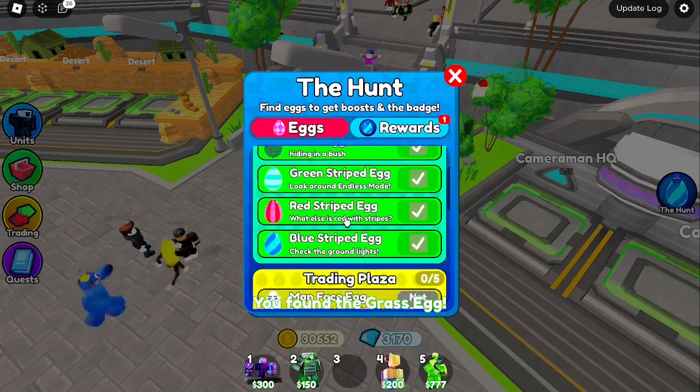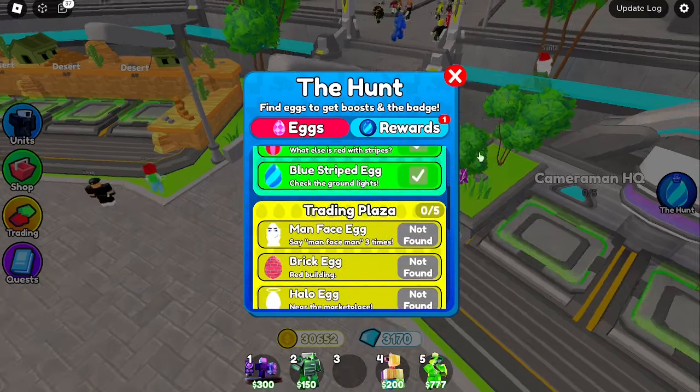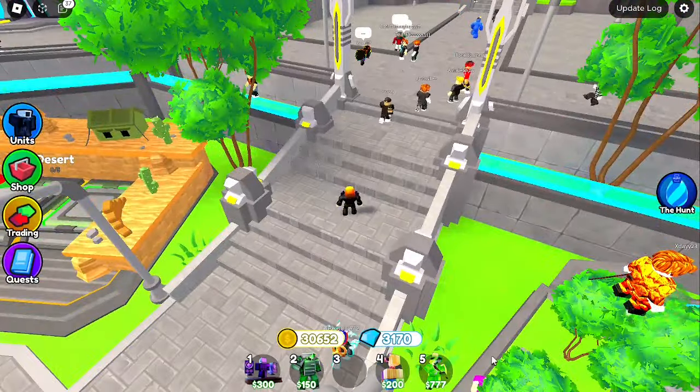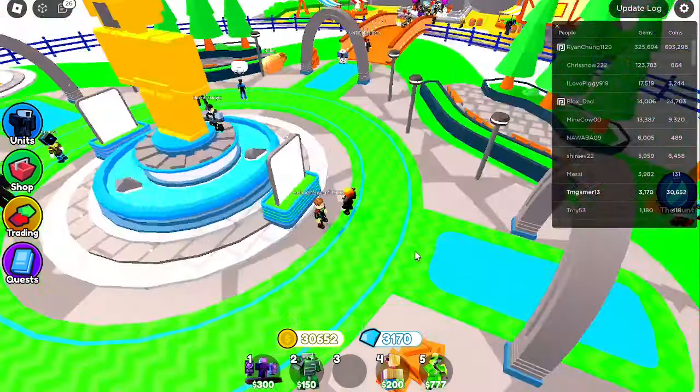That's the five lobby eggs - you can claim your first reward if need be. Now let's head to the trading plaza. We're in the trading lobby and I'll just do this really quickly, going to all the spots.